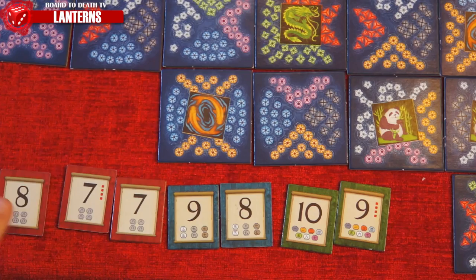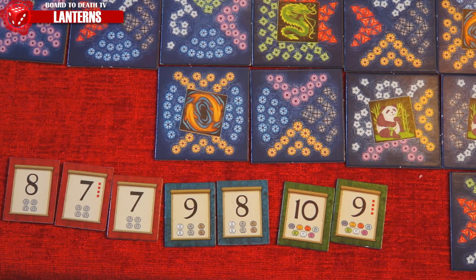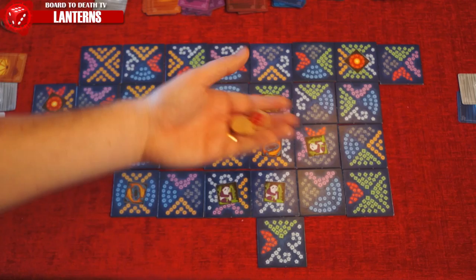Play continues until all tiles have been drawn from the stack and placed from each player's hand. When that happens, each player has one final turn to exchange a lantern and/or make a dedication. Players total their honor points from the dedication tokens, and the player with the most wins. In a tie, the player with the most favor tokens wins.